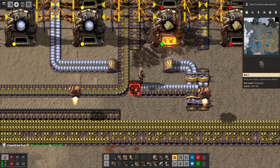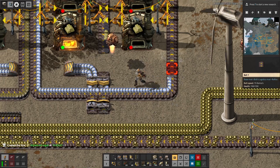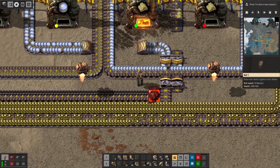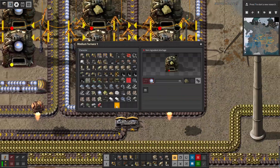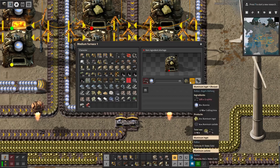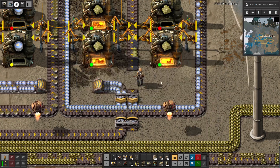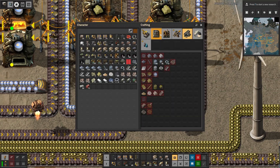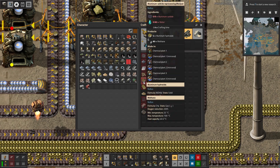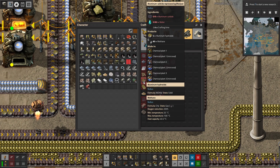Looks like we're getting some garbage along with that — gravel. What's the output? Aluminum carbide. And that is... aluminum carbide. Hang on — aluminum carbide and pure water.